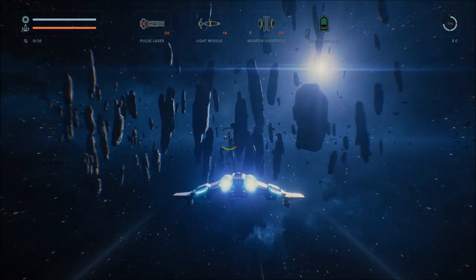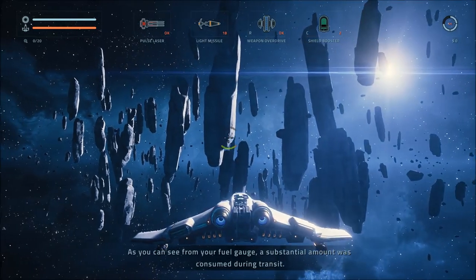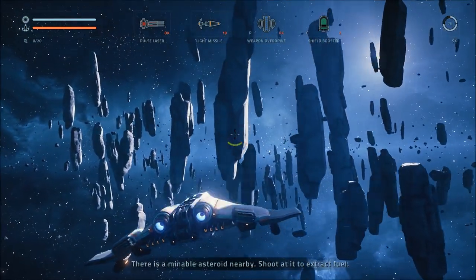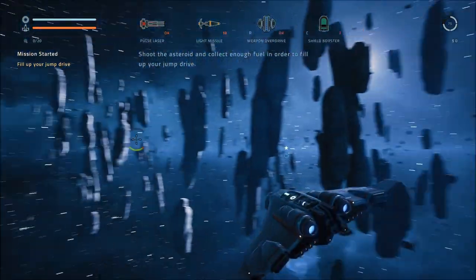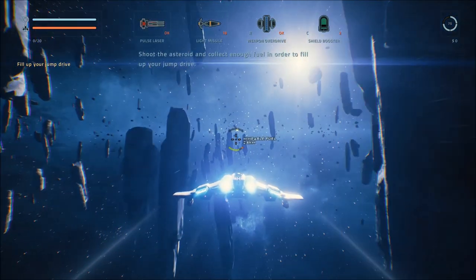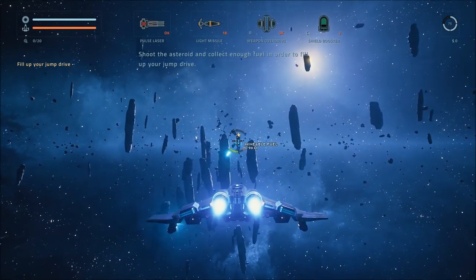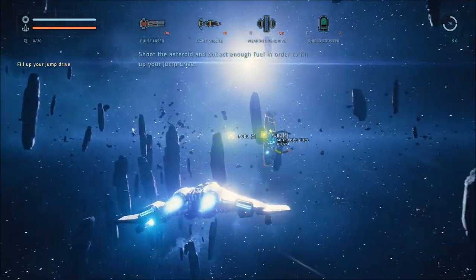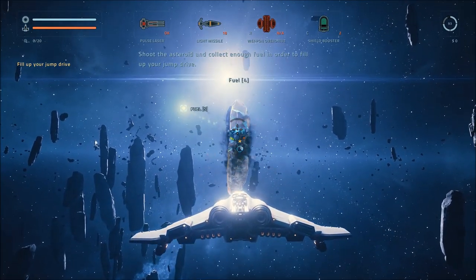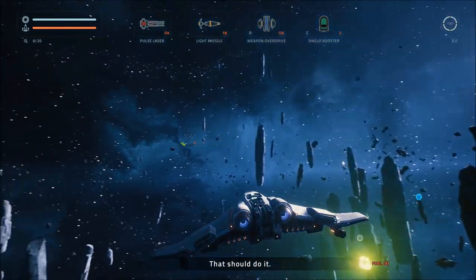I don't know if we're completely done with the tutorial yet, but this looks close to how the game begins. As you can see from your fuel gauge, a substantial amount was consumed during transit. Fuel gauge is in the top right — you should aim to refill the jump drive completely. There is a mineable asteroid nearby. Shoot at it to extract fuel. We're shooting at it, and there's some fuel extracted. We're full up on fuel.